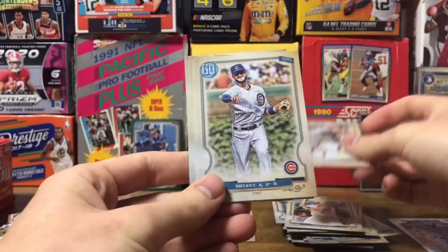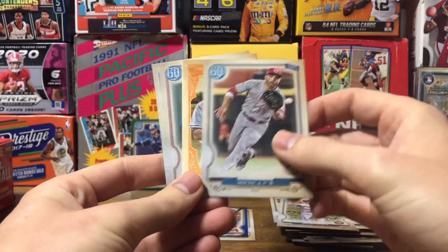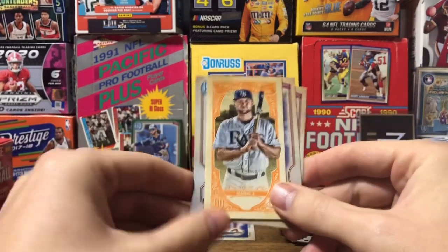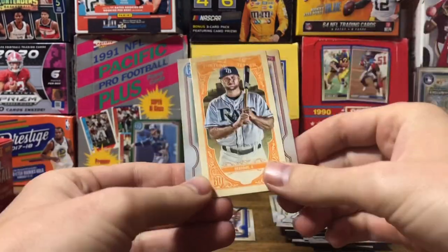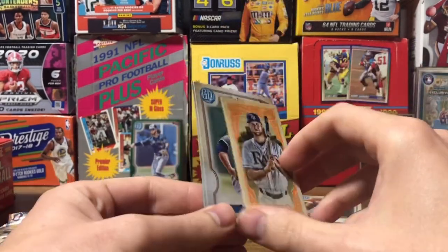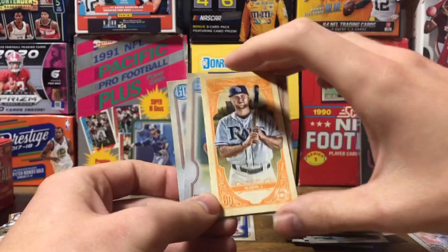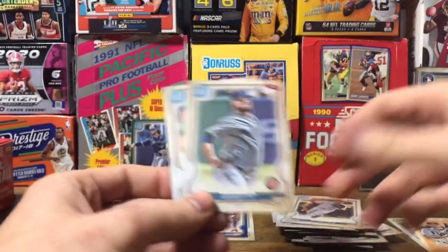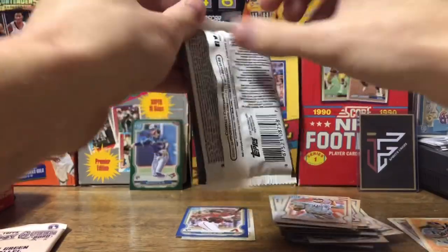Odovino. Bryant. Voto. Ian — I didn't drop it this time. We were joking back and forth a little while back because in his videos he always dropped his card — a little Fortune Teller card — and I always seemed to drop mine too. So I was able to hang on to it. Austin Meadows, by the way. Lester. Kershaw. Last pack of the regular cards.